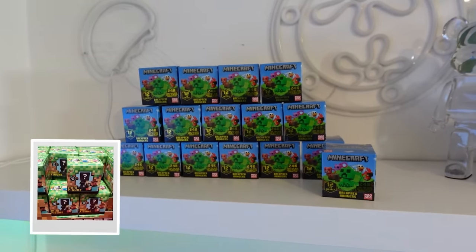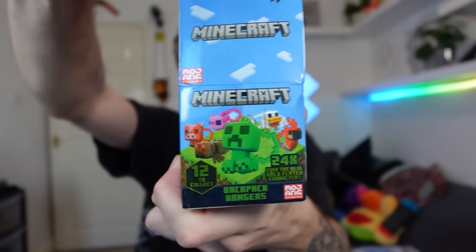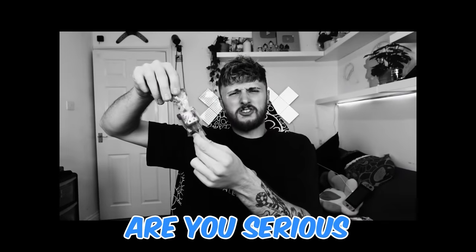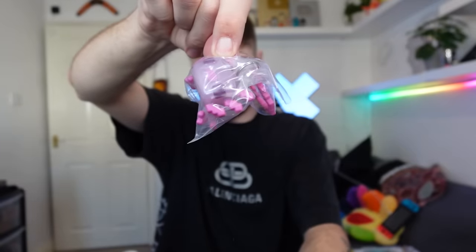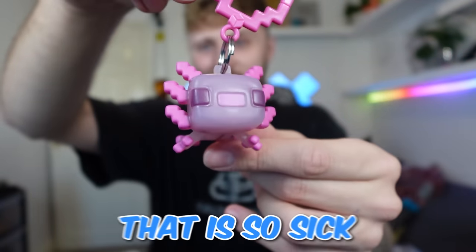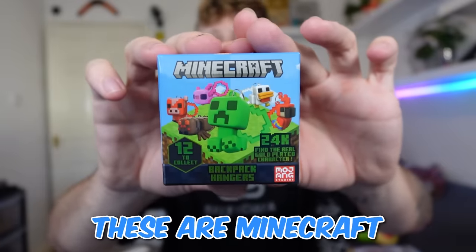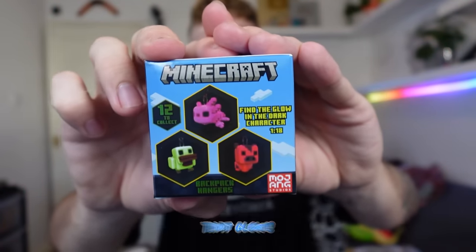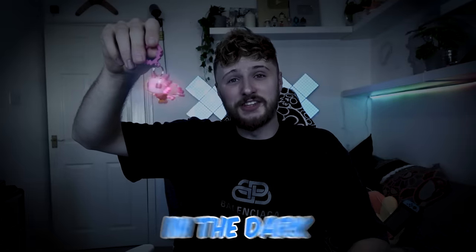Next up we're opening all of these Minecraft mystery boxes. We got a mushroom. We got a chicken. We got a creeper. Oh my God - we just got a rare axolotl! No way! That is so sick. By the way guys, these are Minecraft backpack hangers. There's a 1 in 18 chance of finding one that glows in the dark, and a 1 in 54 chance of finding a golden one. And we just found one that glows in the dark - let's go!